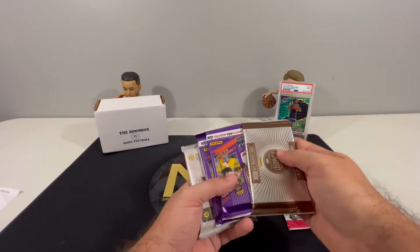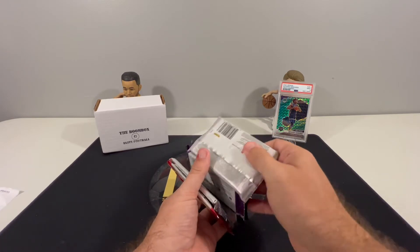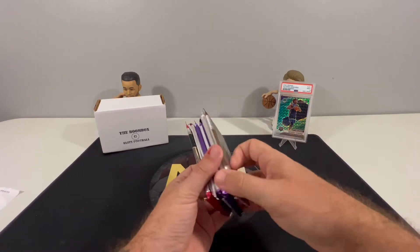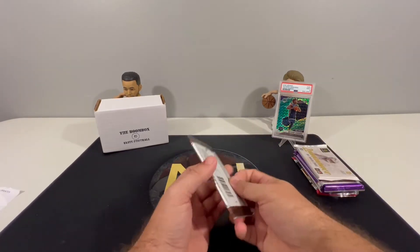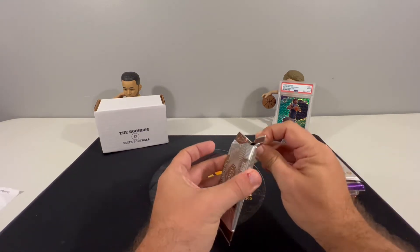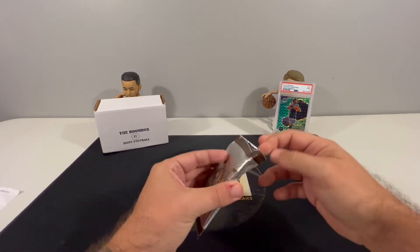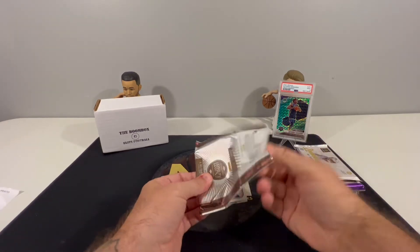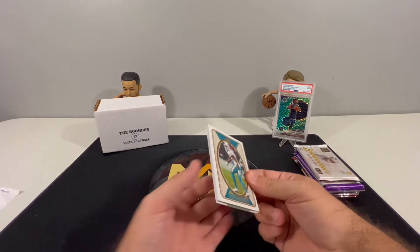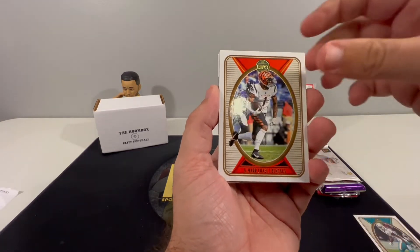For our packs we have Legacy '22, Donruss Elite, and Select - we'll do Select last. We'll do certified, then all the '22 stuff first, new stuff first. Start out with Legacy, then Luminance, then Donruss Elite last of the '22s, and then we'll get into the '21s. Let's see if we can pull a nice Mac Jones card. Let's see if we can get a Kenny Pickett auto.